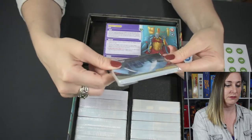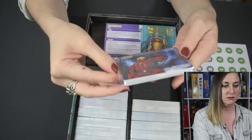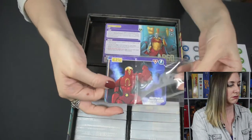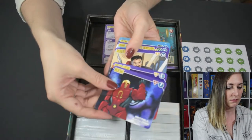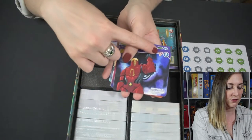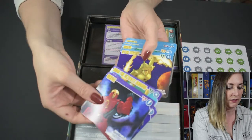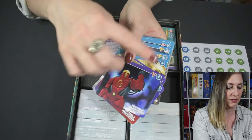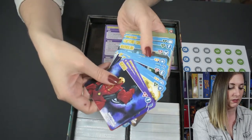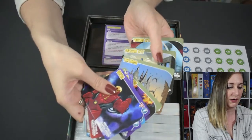First, it looks like we have our card splitters. It looks like we have a difficulty ranking for each of the villains — three, two, one — and the same for probably the complication style of each hero — one, two, three. And then we have our environment cards.